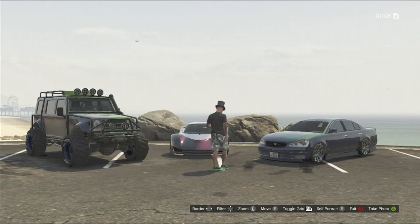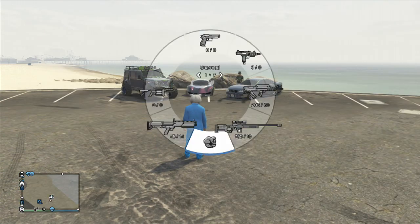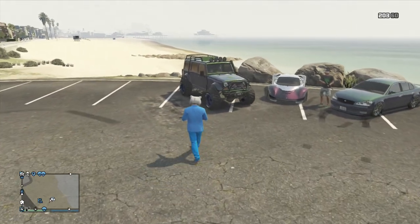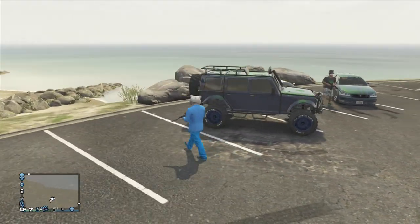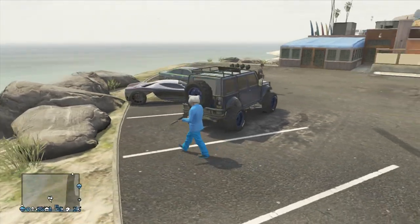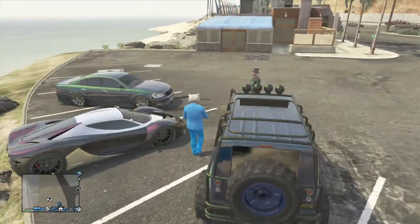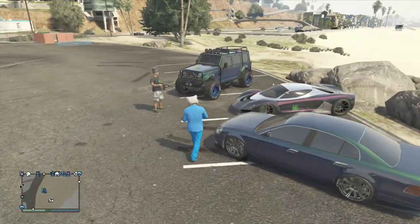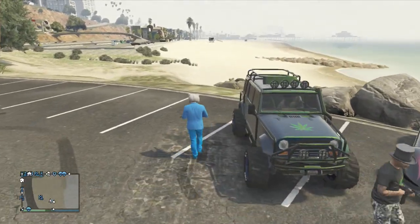Let's take a look at the cars. We have what we're calling Rico green on the Jeep, and we also have the same color on the Intruder. These colors will all be down in the description if you want to know how to make them yourself.